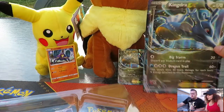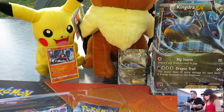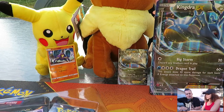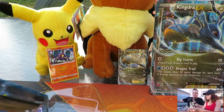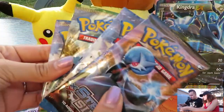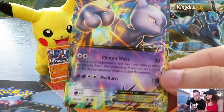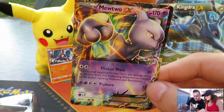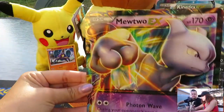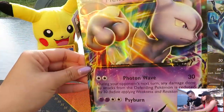Let's pop open the Mewtwo promo carefully. I don't want to ruin it — onto the playmat, you would not want to ruin it. There it is! The code for Kingdra is right behind it. So there's the Mewtwo EX — it's a reprint of a card from Breakthrough. Here is the big promo card. I really love Mewtwo.